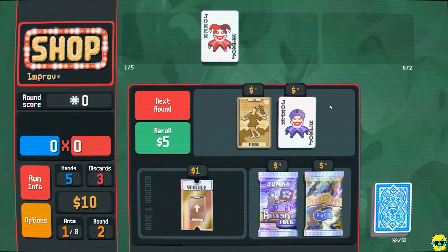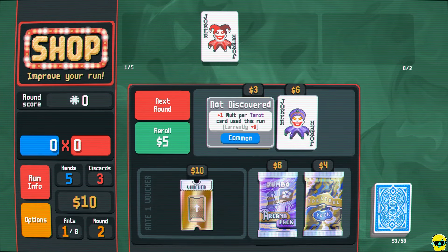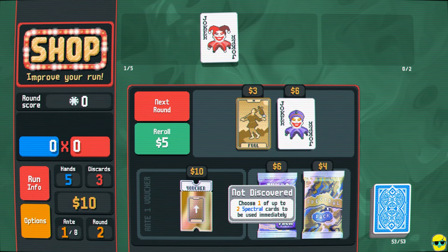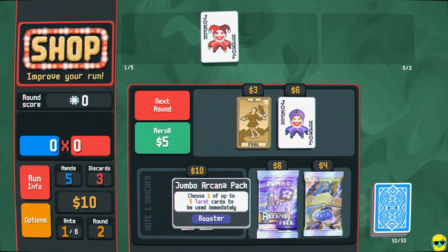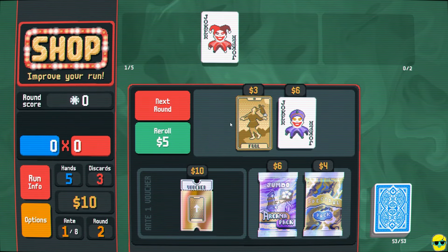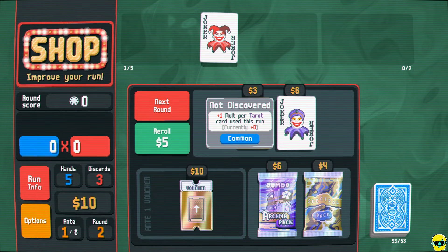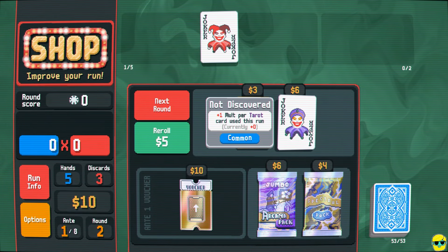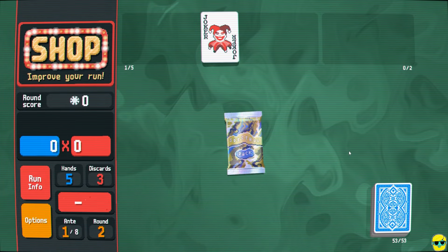The voucher is for more tarot cards — that would have been good last run with our magic deck. This allows us to duplicate. This is a spectral pack. I feel like we didn't get any spectral packs last game. What you could do right away is lean into this — this is a nice thing to discover early. However, I can't buy both of these together. This is nice early but it's plus mult and not times mult, so I'm not going to commit on that right now. I'm actually going to buy this and show off a spectral pack.